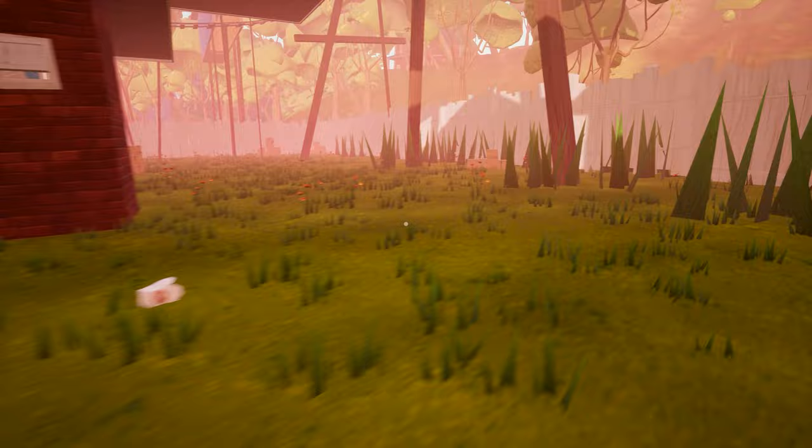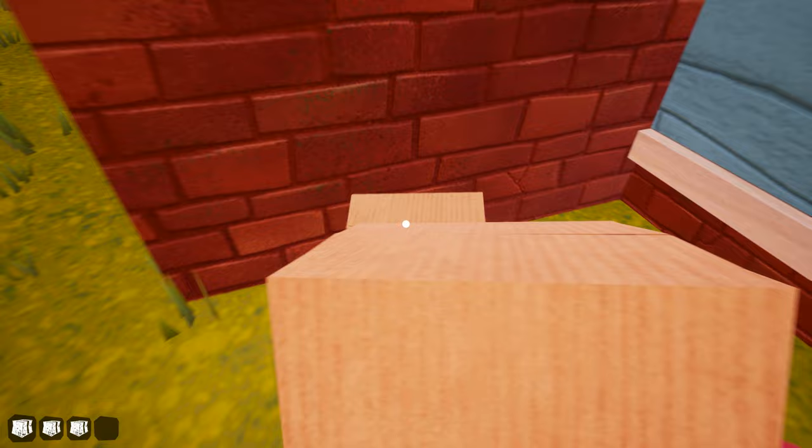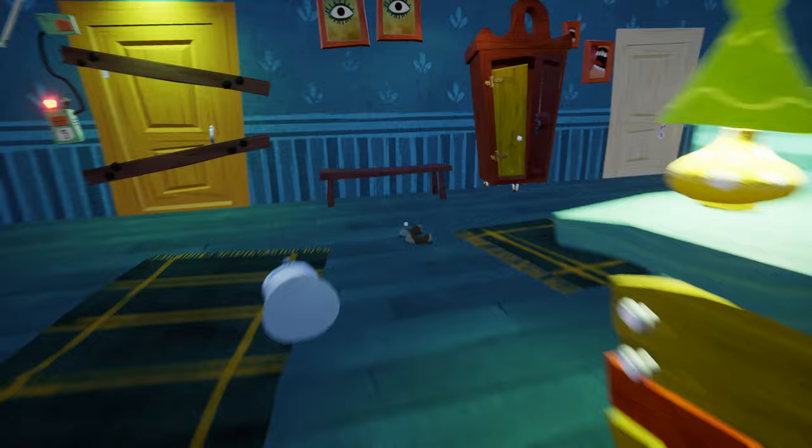Here we are going to the backyard of the house. We have to pick some boxes — just pick three or four boxes. If you look here, we have an emergency exit lever. Put the boxes here like this; you will need at least three boxes. Jump over the boxes and push that lever. Now enter the neighbor's house and go to the emergency exit area — the door is now open.